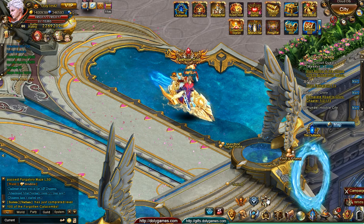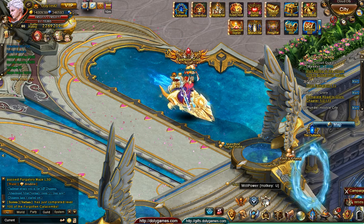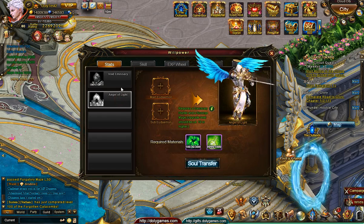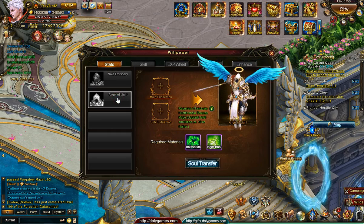The access for them is in the Willpower button. The Udemons button will still open your old or previous Udemons. But to access the new ones you click on Willpower, and there are two of them available right now: Void Emissary and Angel of Light.